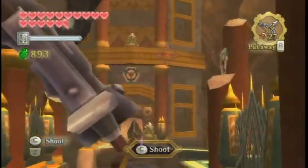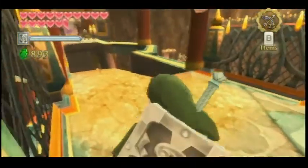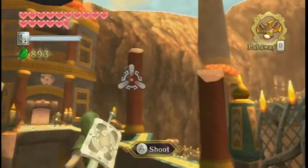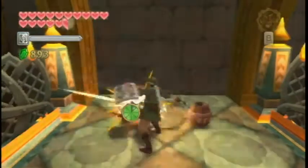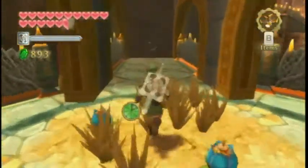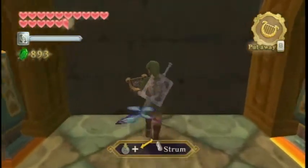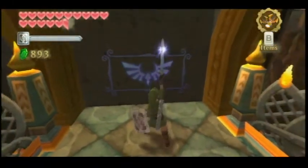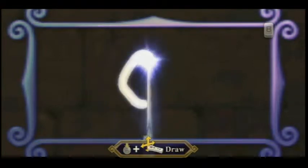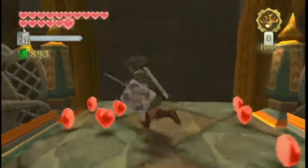There are some Bokoblins guarding the way — easy to take them out. I've actually never fed Bio these guys. For some reason I seem to remember there being a piece of heart here. I'm going to try drawing a heart because I think that's how you get it — I don't know if I'm just going crazy. Well I guess there wasn't, but man, that's a lot of hearts.